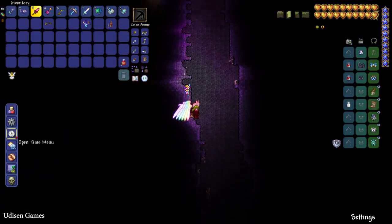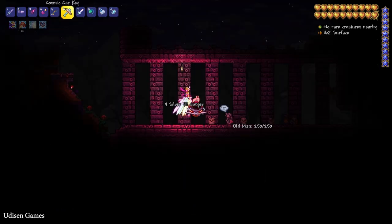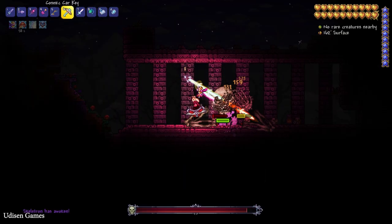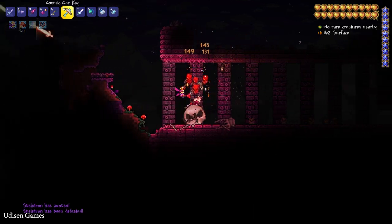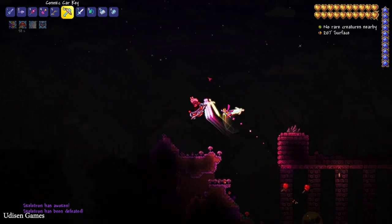After that, simply wait for night time. Press the right mouse button on this guy and press Curse. After that, kill this Skeletron and leave this place for some time.